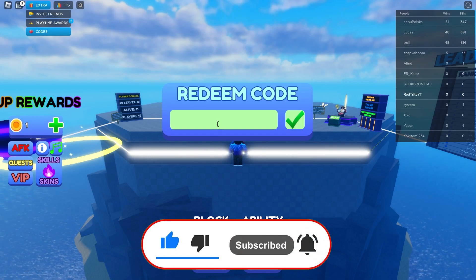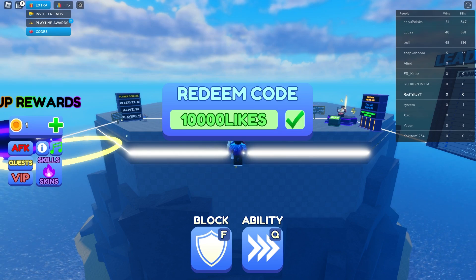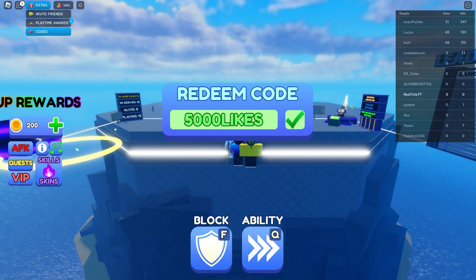So yeah, this code gives you 200 coins, which is actually awesome. Let's press the claim button and get it successfully claimed. And the next code is going to be this one — and let me tell you also why you should subscribe, so you don't miss any secret codes ever again, because you never know when the codes drop.